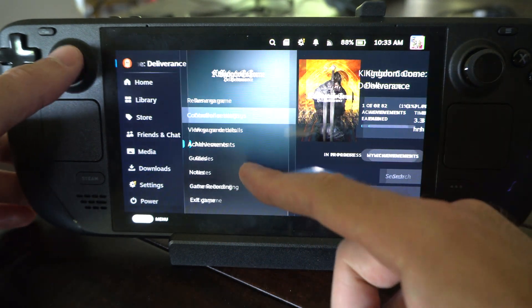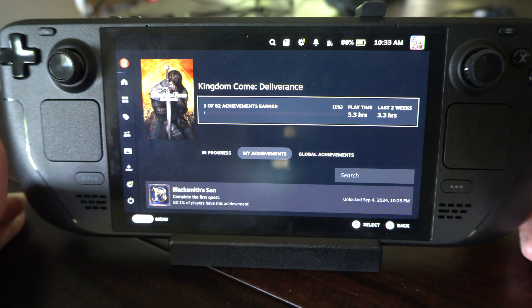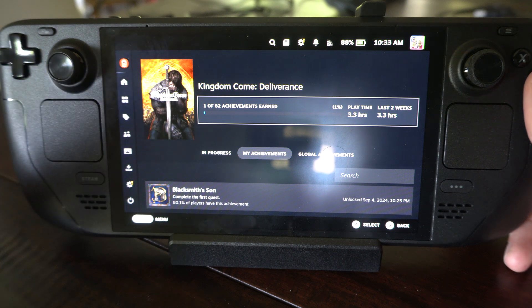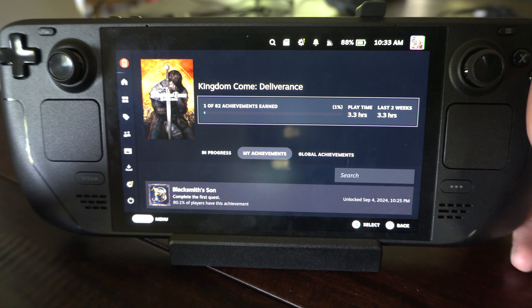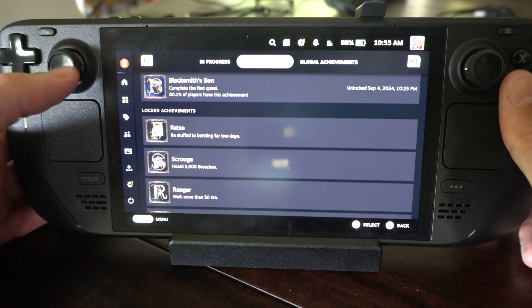Go to the game up here, go to the right, go to achievements. And here is Kingdom Come Deliverance. So I can see one of 82 achievements earned. And then I can select this and go on down and here are the different achievements.